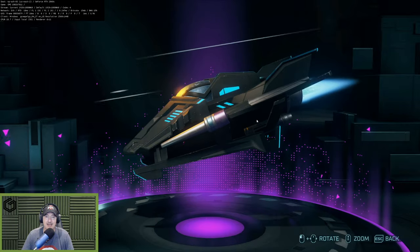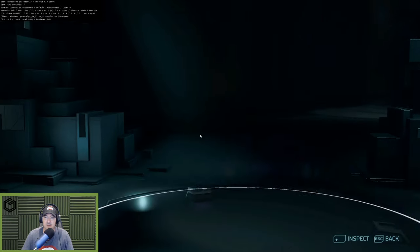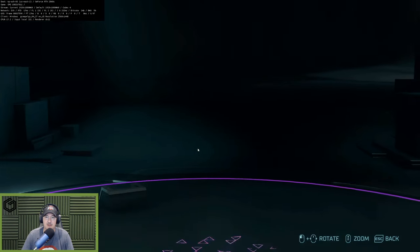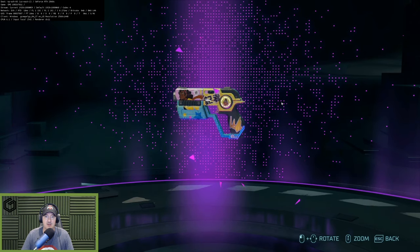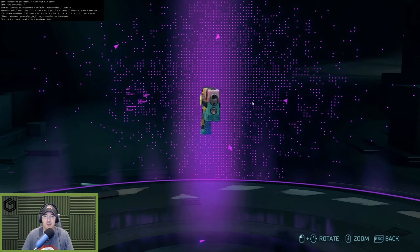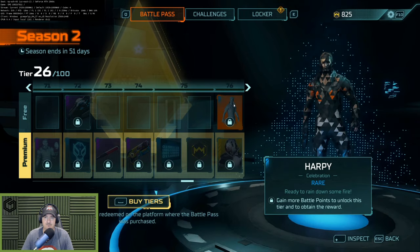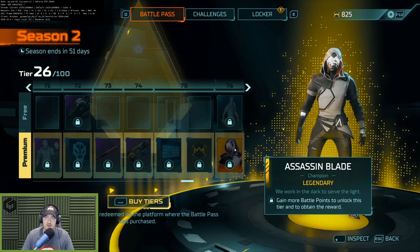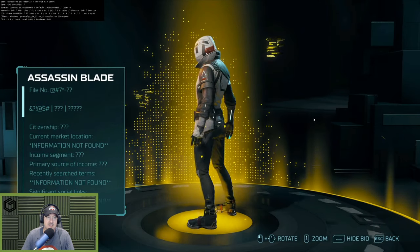We've got the Gloomer — another cool blacked-out skin. They did a lot of blackout skins; I'm surprised the other legendary wasn't a blacked-out version. We've got the Anime D-Tap — I knew there was an anime D-Tap in here. I haven't seen a stutter since we've gotten in here; I don't know what will happen when we load into a match but this is just running really really nice. And the Assassin Blade legendary looks really awesome — I'll probably use him in my thumbnail.